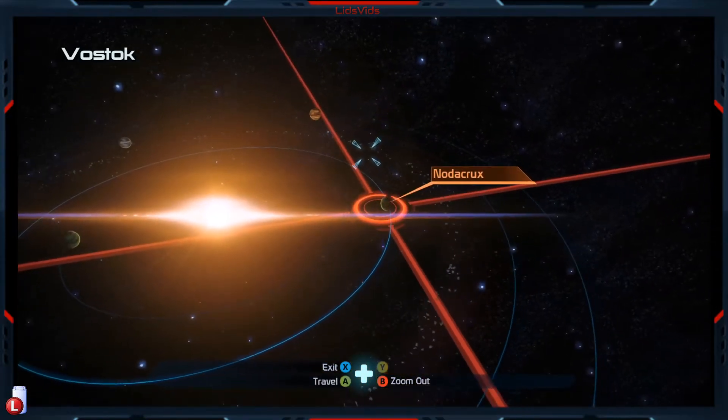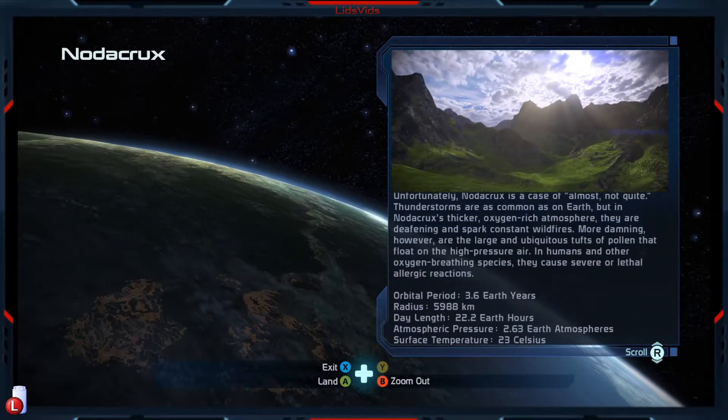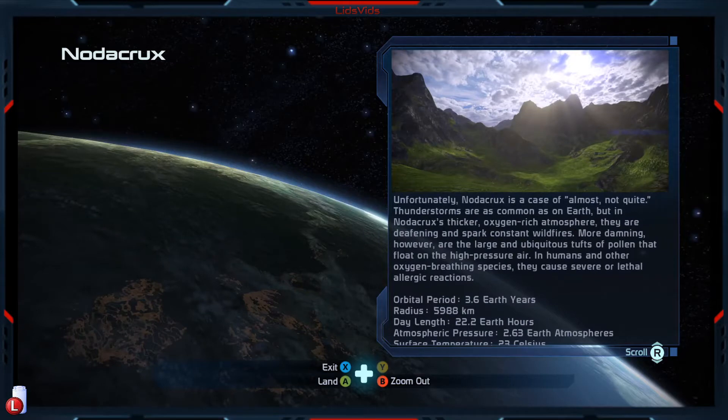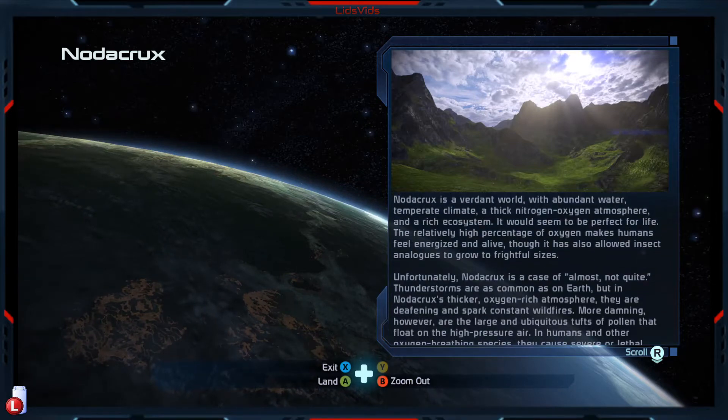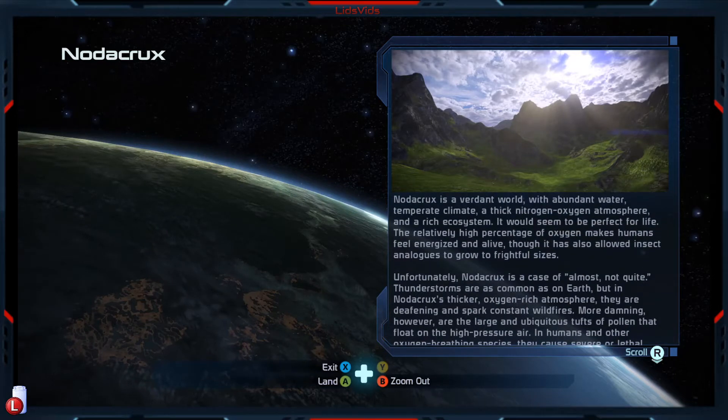That just leaves us with Nauticrux. It's interesting that there is this highly toxic, allergic reaction-inducing substance in the air, and therefore that makes this not as good a place for colonization as it might otherwise appear at first glance. That description really sounds like it would have some kind of hazard, but it does not seem to have one labeled. I think we're safe in that regard. Let's land.